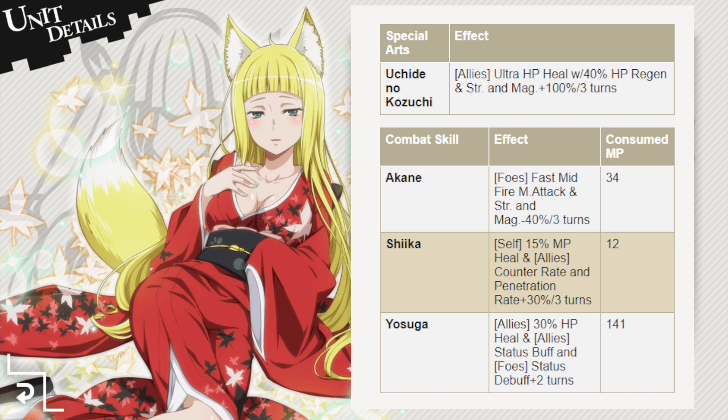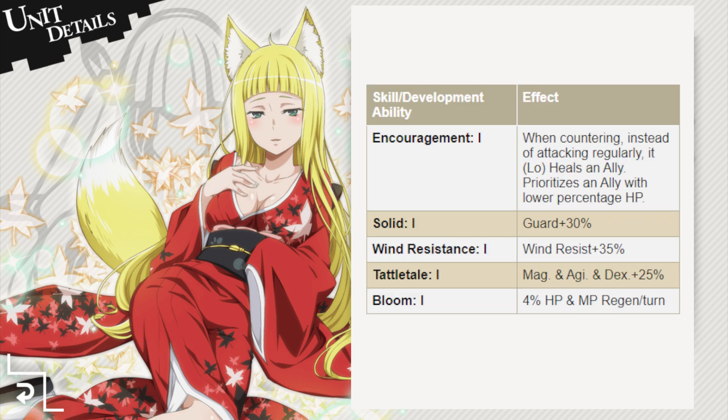Since her MP heal is also percentage-based, the better the assist you have on Haruhime, the more MP she'll recover from the skill. As for notable abilities, she has the counter heal ability, healing her lowest health ally when she counters an attack. This heal can be for a huge amount, especially if your Haruhime is High Lamer Broken or Ascended, or currently under the effects of her 100% magic buff. She also has an additional damage reduction of 30% on her guards, supports 35% wind resistance, and recovers 4% of her HP and MP at the end of each turn.